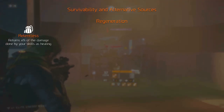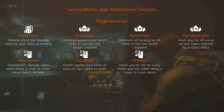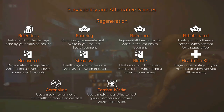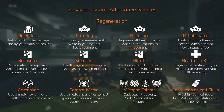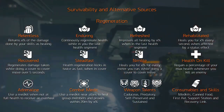In the second category you can get increased health regeneration from gear talents like relentless, enduring, refreshed, rehabilitated, recovered, steadfast, and nimble. From one major attribute which is health on kill. Talents like adrenaline and combat medic. Weapon talents like the caduceus, predatory, self-preserved, and sustained. Medkits of course, canned food which adds 40% healing, and of course the three healing skills: support station, first aid, and recovery link.